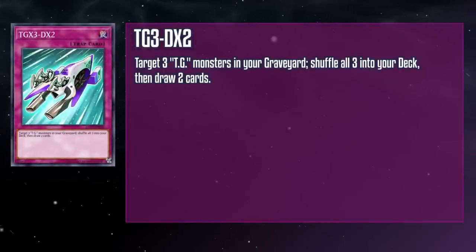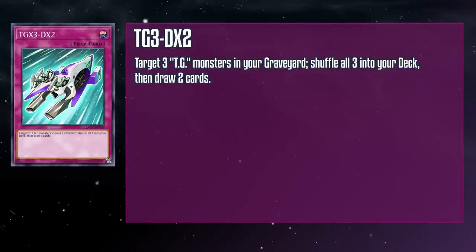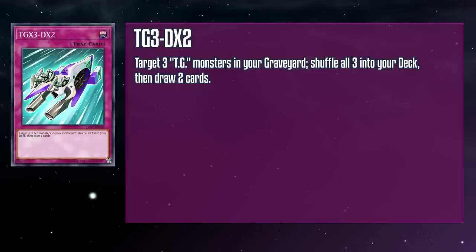TGX3-DX2 is a normal trap card that targets three TG monsters in your grave, shuffles all three into the deck, then draws you two cards. Yeah, it's a delayed Pot of Avarice that helps you recycle all your monsters. This can be pretty useful in the late game to reset your material, but this kind of card is already pretty vulnerable to grave disruption. And because it's a trap card, you don't even get to use the cards you drew immediately like if it were a spell. So unless you just drew into hand traps with this, this strange hoverbike is going nowhere fast.